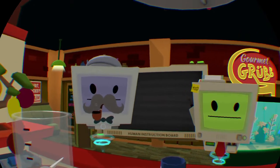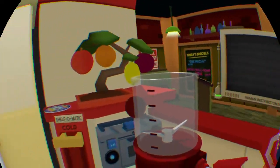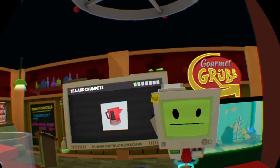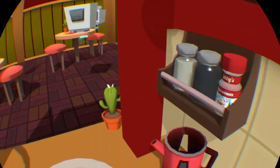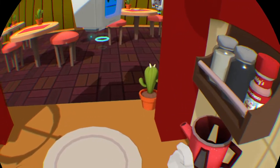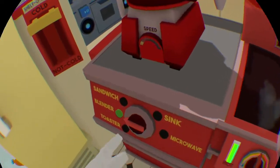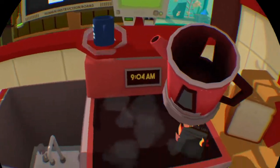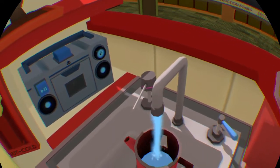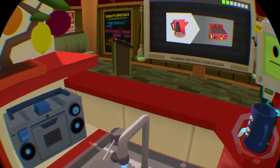Hello human, might I trouble you for some tea and crumpets? Tea is a traditional human beverage consisting of heated water and flavor. Let's begin. Wait, how come I can't grab it? Come on. Okay now what do I do? Where's the sink? This game is fun. Let me just turn off the grill — it's annoying. I know what you have to put in the grill.